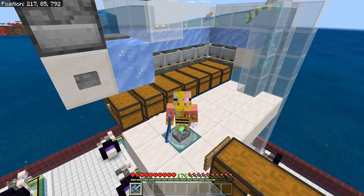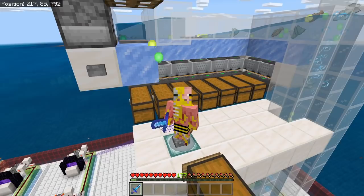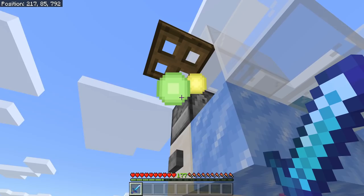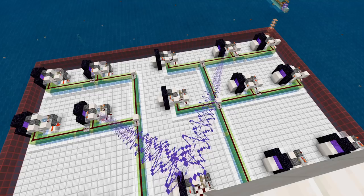So how exactly do you use this farm? It's incredibly straightforward. All you need to do is stand at the AFK spot, make sure the farm is on, you'll see all the trident killers running, hold your looting 3 sword, and as you can see we're just getting tons and tons of experience. I've already cleared my levels 3-4 times and I have 170 levels. If you don't want the experience, you can just hold a trapdoor or burn it in lava because you simply don't need any more of it.